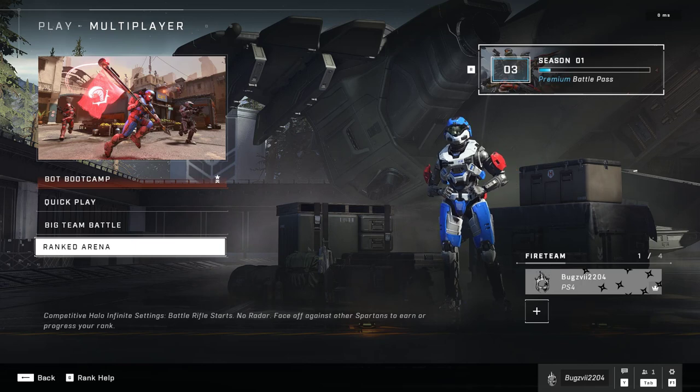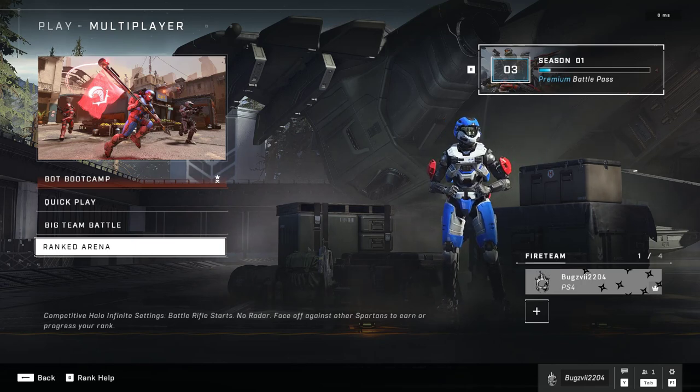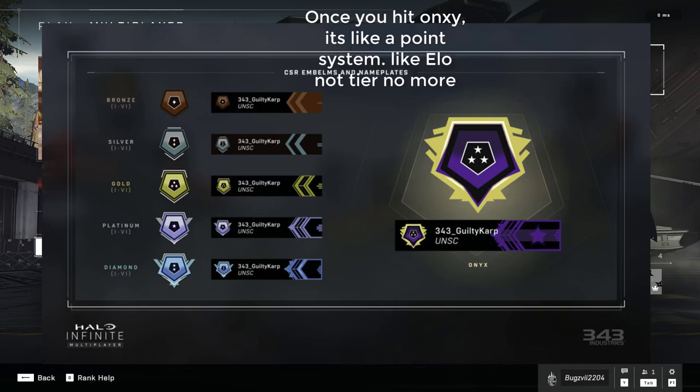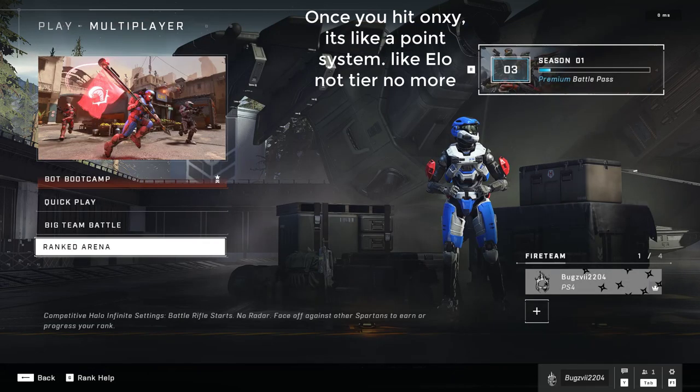Going into the ranks, we have 6 ranks and 6 tiers in each of those ranks, except the last rank which is Onyx. Those ranks will be Bronze, Silver, Gold, Platinum, Diamond, and Onyx, with 6 tiers in each and every one of them.